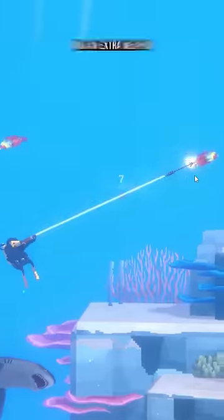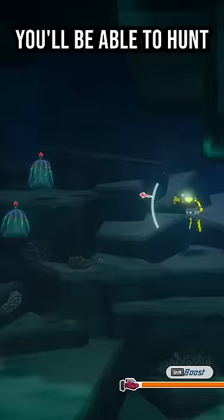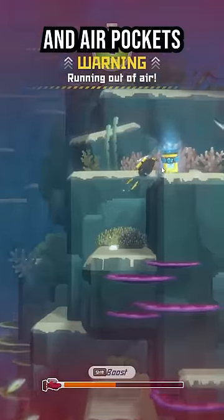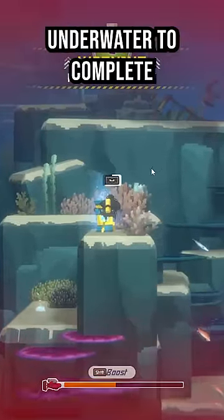Equipped with a diving knife, harpoon gun, and an extra weapon, you will be able to hunt or catch fish. Swimming around, you will find resource caches and air pockets. These give you extra time underwater to complete quests, find items, and fish.